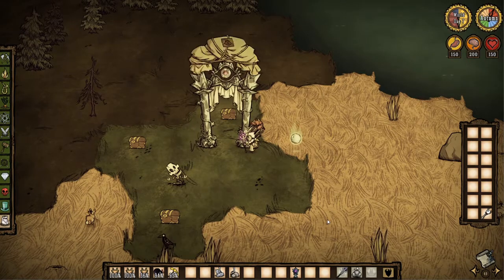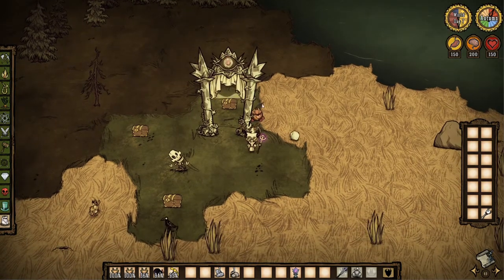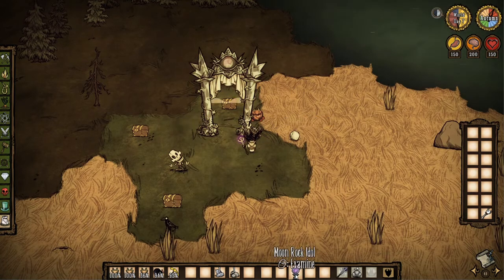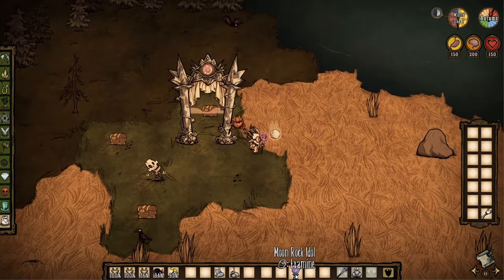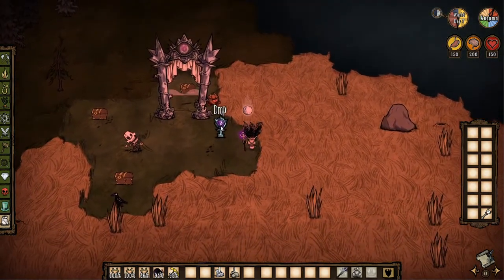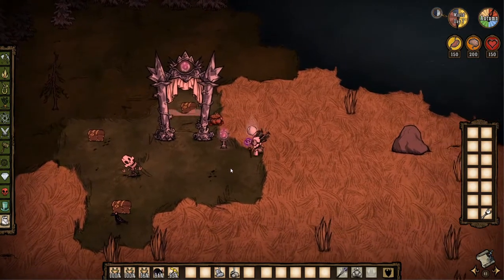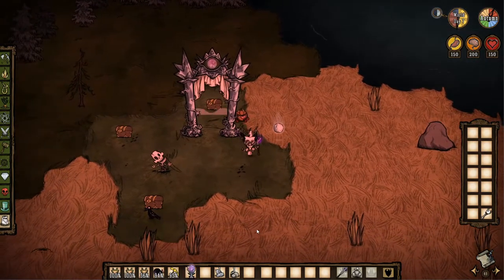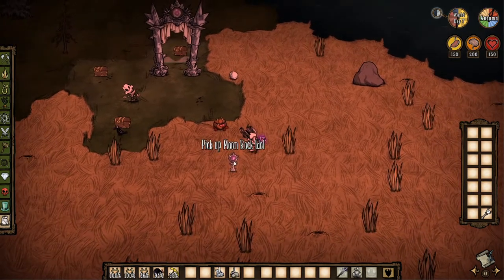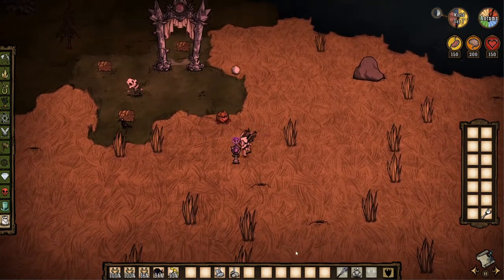Once you've done that there'll be a short animation as the portal upgrades itself, and you now have access to the celestial portal. You'll notice the moonrock idol is actually glowing in your inventory. If you place it on the ground near the portal the purple gem lights up, but if you walk away and place it down the purple gem is no longer lit — that shows the power of the portal is working.